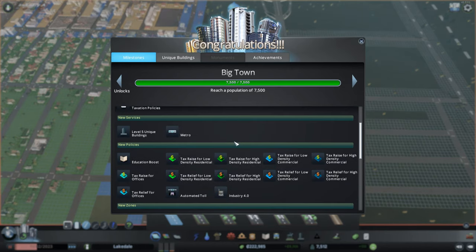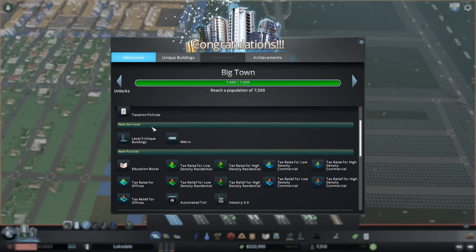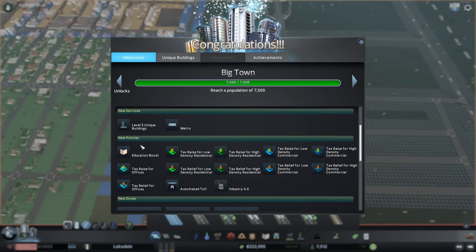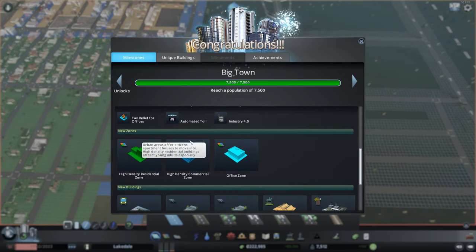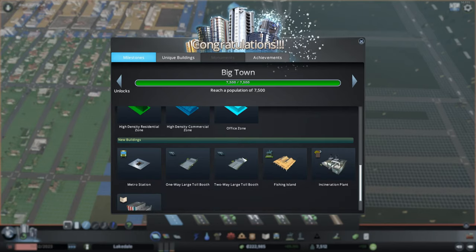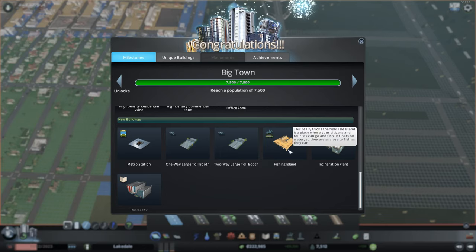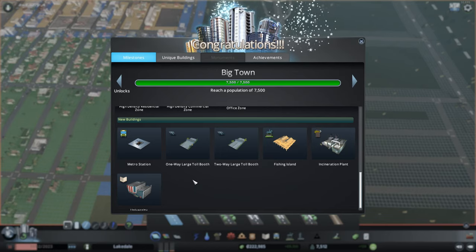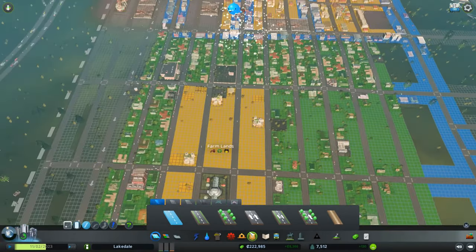We got Big Town finally! So we got a new area — taxation policies, unique building, a metro. These are all the policies: high density residential, commercial, and office. We got large toll booths, metro station, university, fishing land, and then we got the incineration plant, which we'll actually place right now.